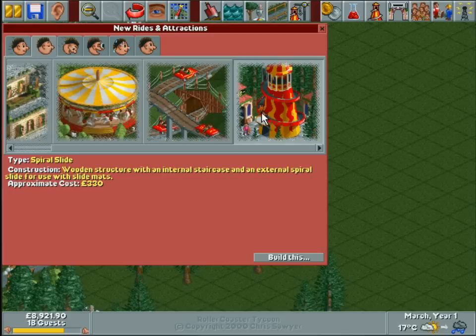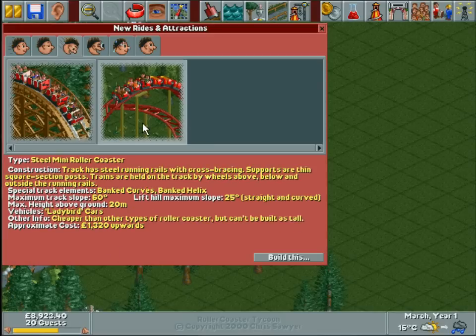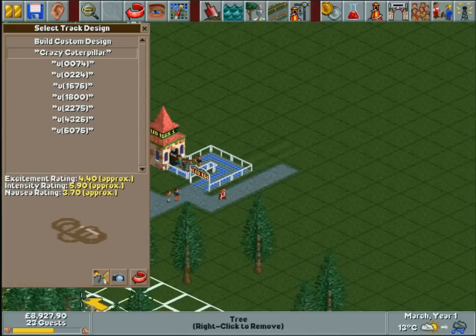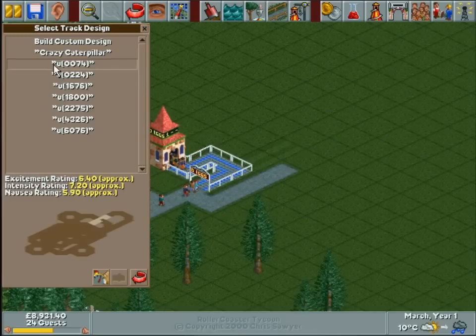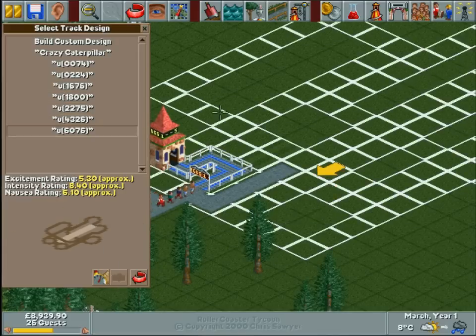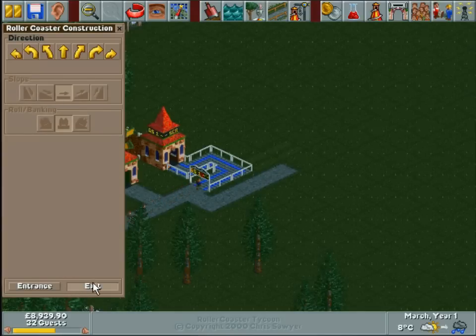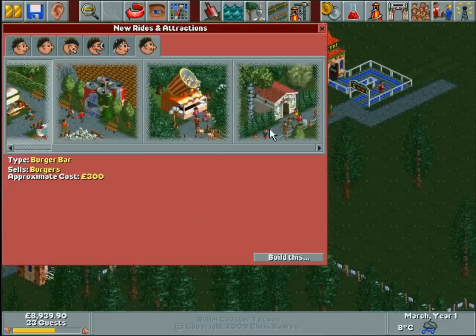We could either jump in and build a roller coaster straight away — it costs about two thousand eight hundred pounds, which is probably rather cheap. Crazy Caterpillar is probably the best option. You can get default tracks or ones which are pre-built — I've never seen these before, they must be from the expansion packs. But you can't preview them, you can only build them. I don't want to build a custom design because my custom designs are normally far too intense. I wonder if I've got an umbrella thing — nope.